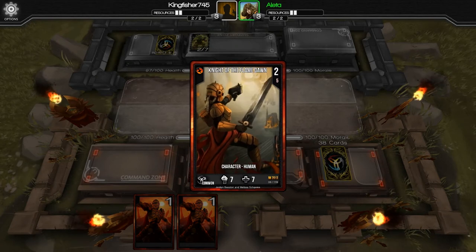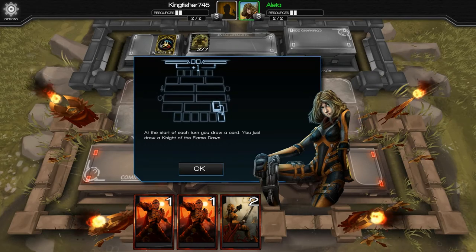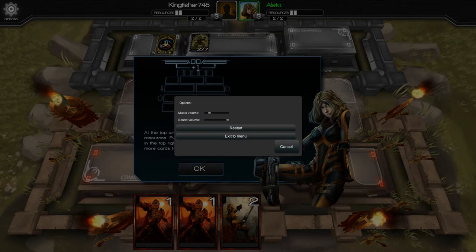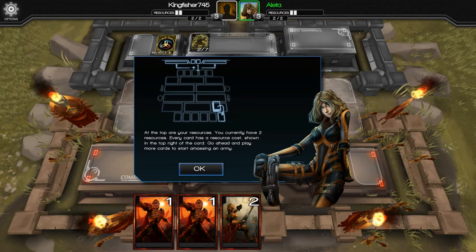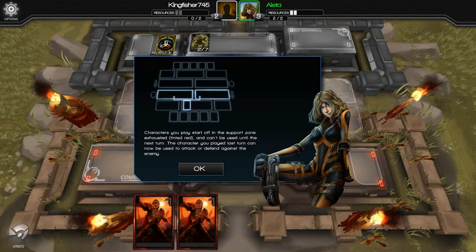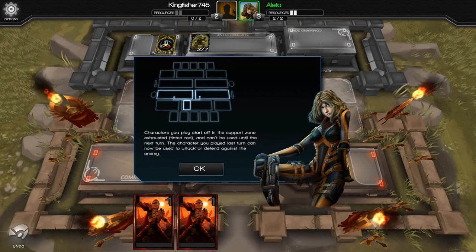Our opponent Aletta also played a one-cost character called the Soldier of Fortune. Since there were no characters in the assault zone, we went to the next turn and drew the Knight of the Flame Dawn, a two-resource character card. On our second turn we now have two resources, so we can either play that card or play both one-cost character cards. Since there's no threat of attack yet, I'm going to wait.